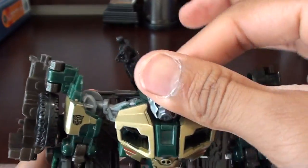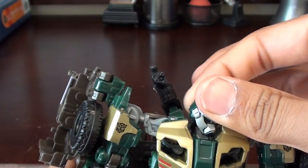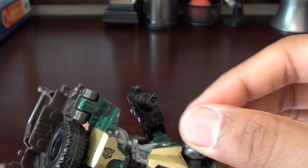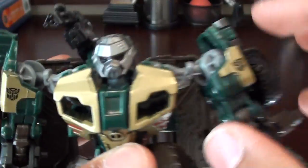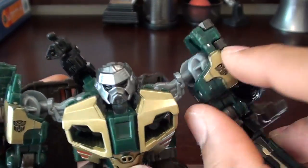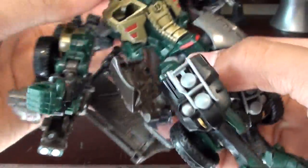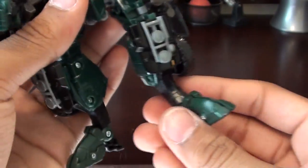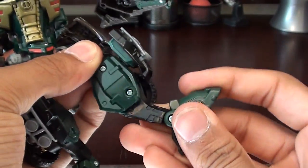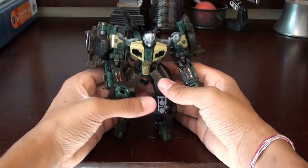You can have him with an upright neck or a squat neck — I like the upright neck better. He has a ball joint on his head and a swivel. For arms: there's a hinge, ball jointed shoulder, upper bicep swivel, right shoulder swivel, double hinge elbow, and wrist swivels. Waist has a full 360 rotation due to the transformation. Ball jointed hips, thigh swivel, double knee hinge, and the foot goes up and down with the heel going back and forth.